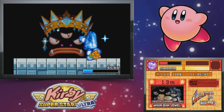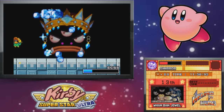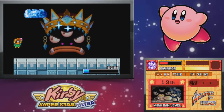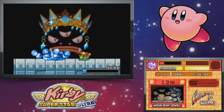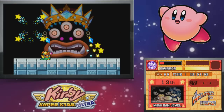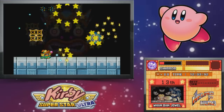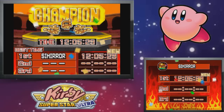Oh wait, it's not over yet — say hello to Wham Bam Jewel, the secondary form of Wham Bam Rock in this game! When I first saw this guy I got really, really pumped — I thought it was cool they gave this guy a second form. I wouldn't say he's really that iconic of a boss, but he was the main boss of Great Cave Offensive, so of all the bosses I guess it kind of makes sense, just because of how controversial Great Cave Offensive is.